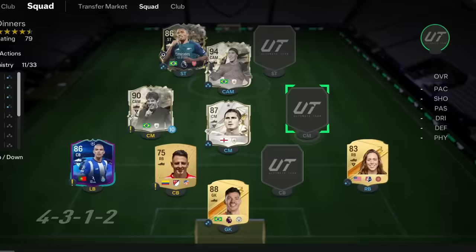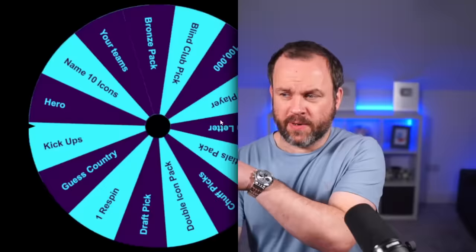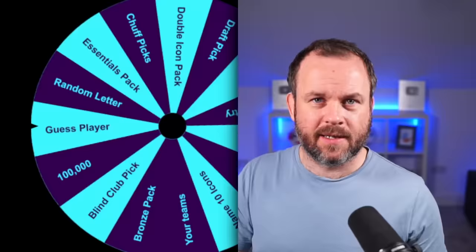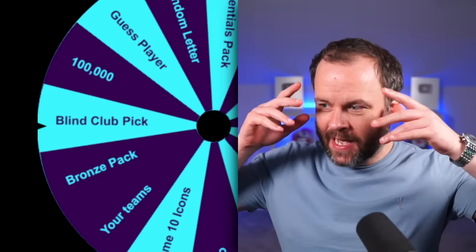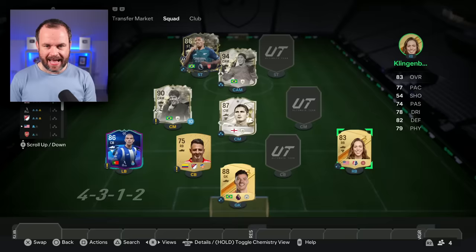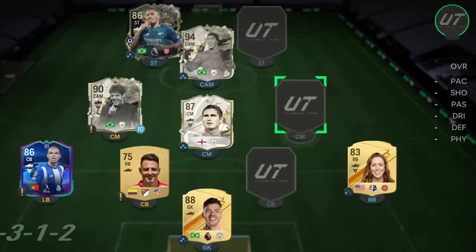If I can predict what this wheel spins next, you will have to drop a like and subscribe. It's gonna land on name 10 icons. I am well aware I just cheated. I have 30 seconds to name 10 icons: Frank Lampard, Ronaldinho, Kaka, Koeman, Lineker - 20 seconds - Ronaldo, Roberto Carlos, Trezeguet, Henry, Beckham - that's 10! As I managed to get all 10, I can add any player I want.